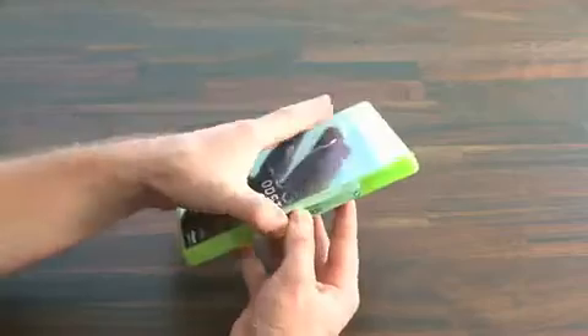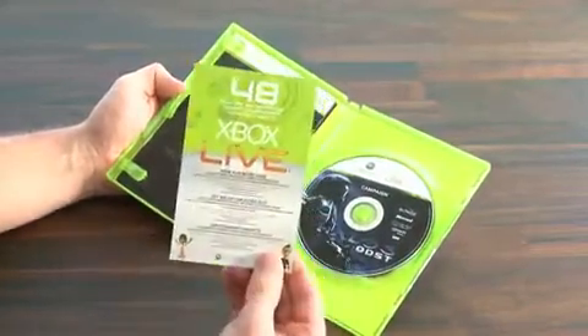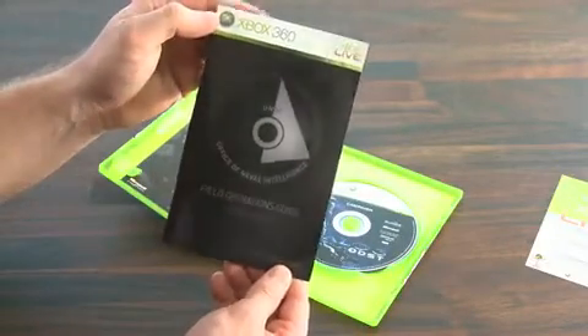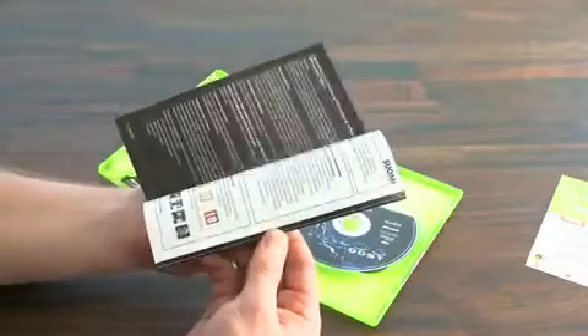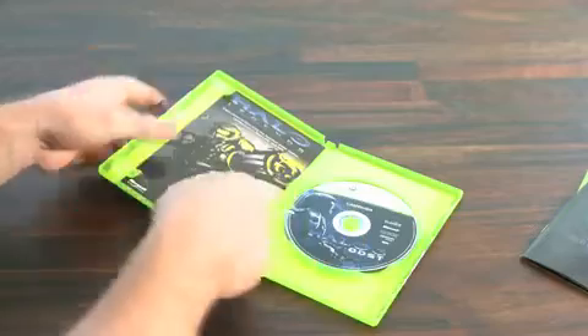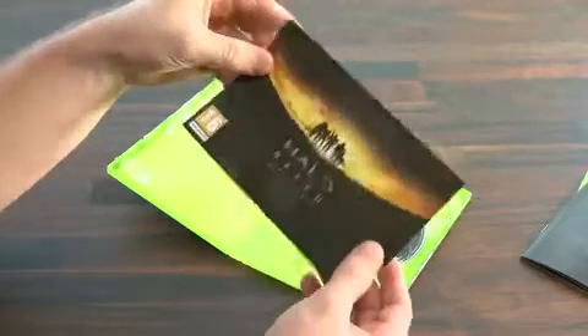I would go so far as to call this an unfair advantage. So inside the box we have an Xbox Live Gold membership trial for 48 hours. We also have a UNSC field operations guide, which is obviously the operation manual for ODST. And we also find an ad for the Halo Legends animated series and for Halo Reach.